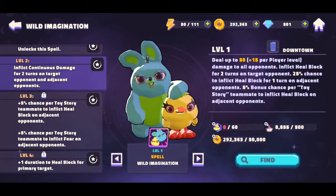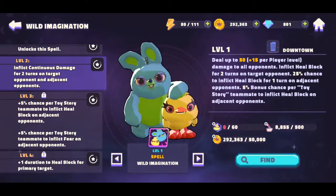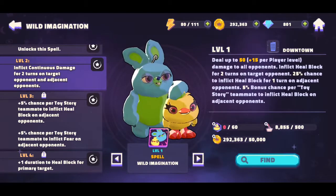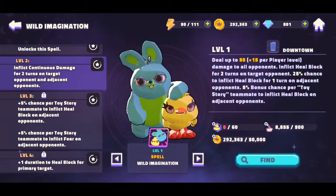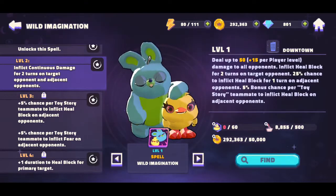At level four you get one more duration on the health block for the primary target. So definitely a very interesting spell — a lot of harmful effects that can hit one character and any adjacent opponent. You really want to take the time to level this up; you can spend the gems if you need to. I really like the fact that it also inflicts fear.